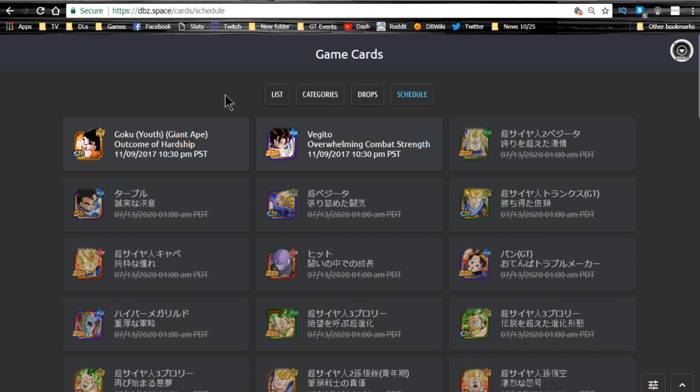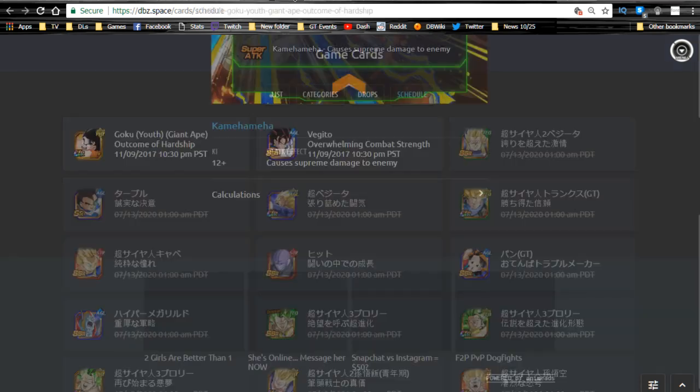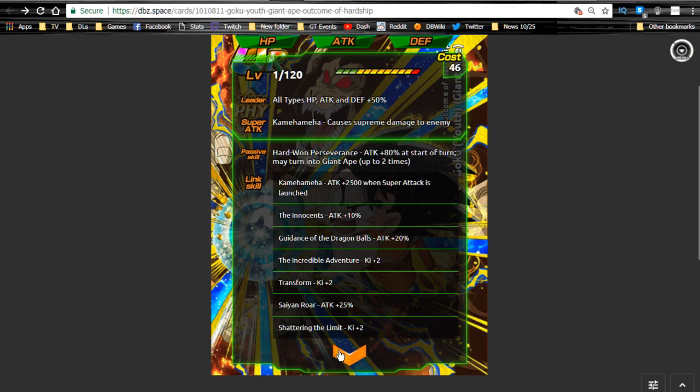World Tournament information: we have the Agility base form Jido as a World Tournament reward, and the Physical Kid Goku — the one that transforms into a Great Ape — gets his Dokkan Awakening. His Dokkan Awakening is pretty decent. He gives himself Attack plus 80% at the start of the turn and can transform into a Great Ape two times. His link skill set is very unique. He has some good attack buffs, and Saiyan Roar is in there which definitely helps if you're running him on a Super Team.